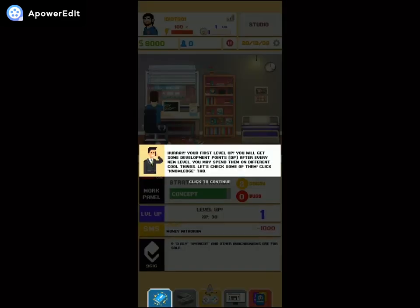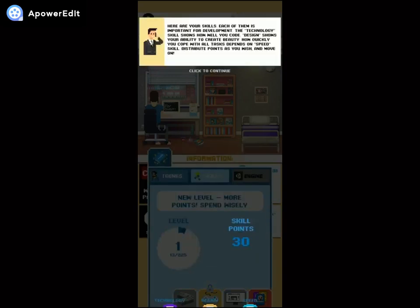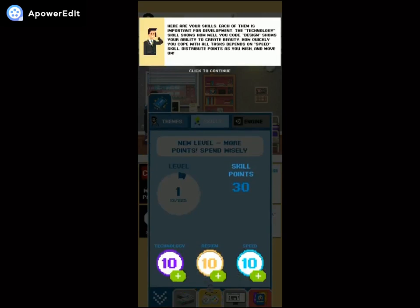Hooray, first level up! You get some development points (DP) after every new level, and you may spend them on different cool things. Let's check the knowledge tab — here are your skills. The technology skill shows how well you code, design shows your ability to create beauty, and how quickly you cope with all tasks depends on your speed skill. Distribute points as you wish and move on.